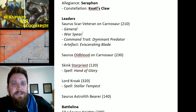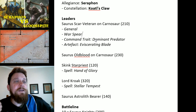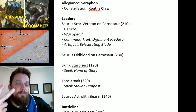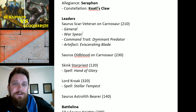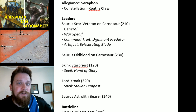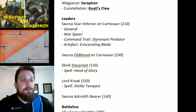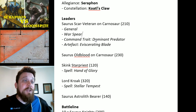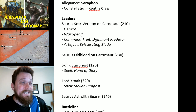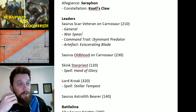The artifact is the Eviscerating Blade — that's one you have to take with Coatl's Claw, and it's actually pretty good on the Scarvet. On a six, which is already exploding on the Warspear, you also get two mortal wounds added to that in addition to any other damage. You can also spend another command point to have it explode another hit, so each six on his Warspear gives two mortals and two extra hits. Pretty awesome.